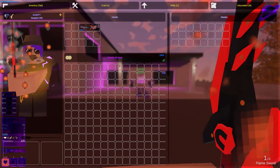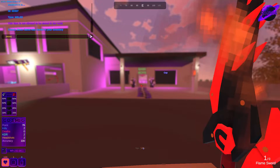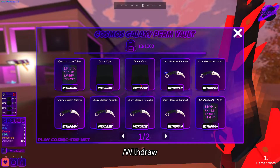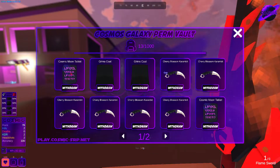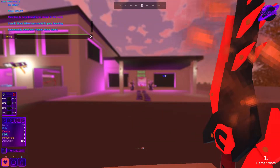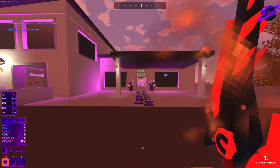If I do /store 1234 — which is the ID for the moon tablets — it says 'Cosmic Moon Tablet was stored in your inventory.' If you go into your inventory the item won't be there. To withdraw your stored items, you do /withdraw and then a custom UI will pop up. Here's the moon tablet — you can just hit Withdraw and it'll automatically withdraw the perm item of your choice.